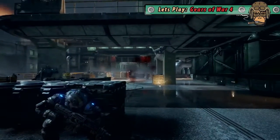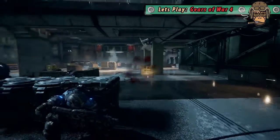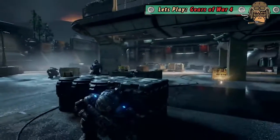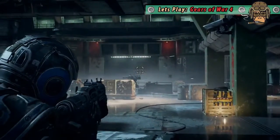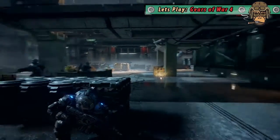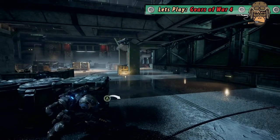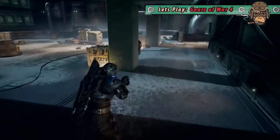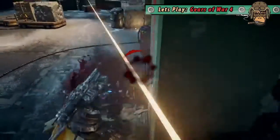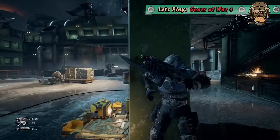You can shoot boxes! I think I jammed my gun. So if it's the same as previous Gears games, if you take too much damage you won't just straight up die — you'll go down onto your knees. If that happens, we want to try to run over to each other and I think it's X to pick each other up. Hopefully the AI will come and pick us up as well.